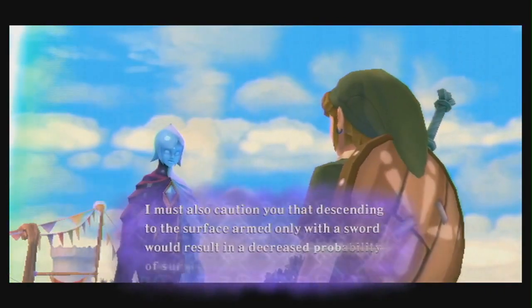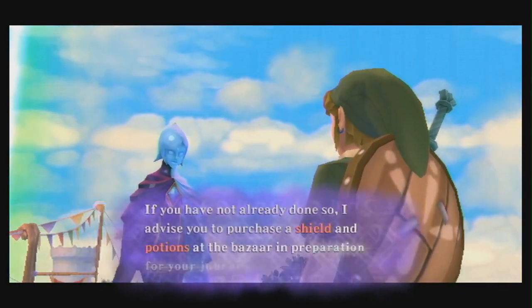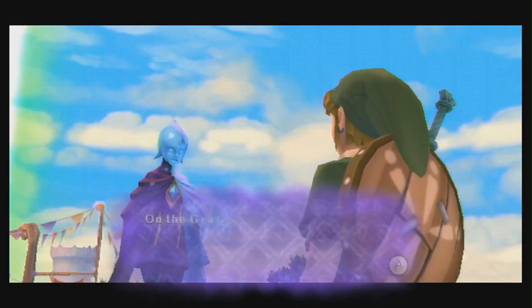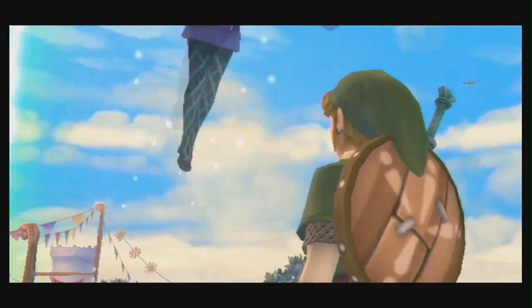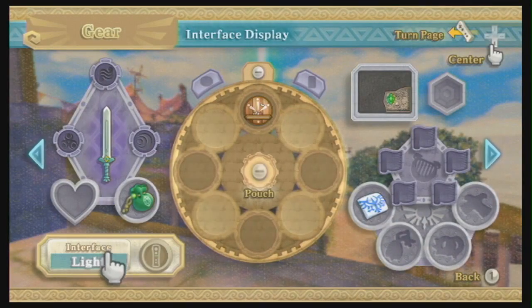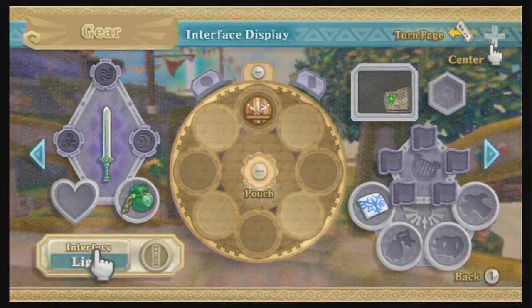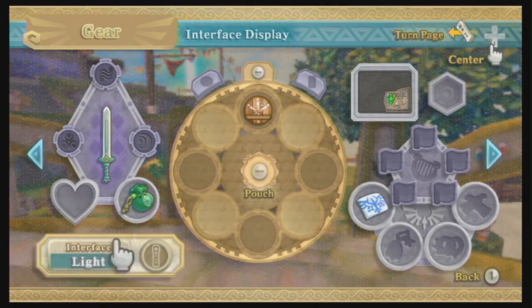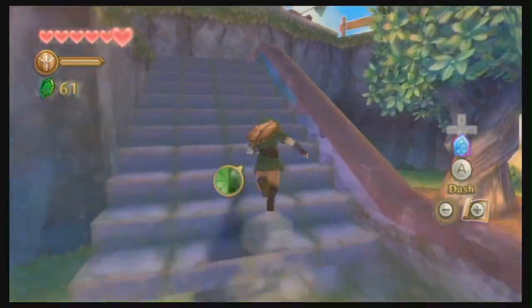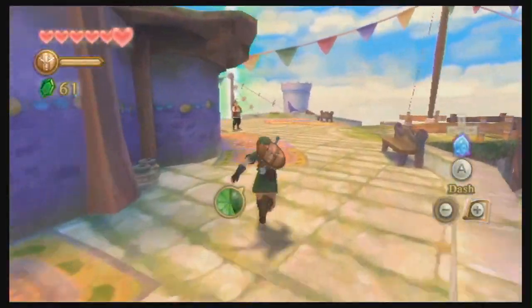I must also caution you that descending into the surface armed with only a sword, shield, and potions is risky. I've got a shield though. I'll go with the light interface - light interface is more like what I'm used to in most Zelda games. I'm glad I told you to redo the sync test because that did not look that good.